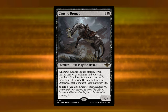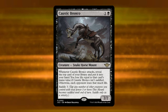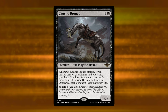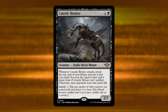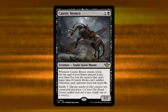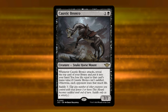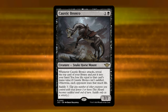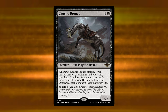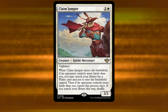The key question: is Caustic Bronco basically Dark Confidant, and if so, would Dark Confidant see play if it were Pioneer legal? Dark Confidant basically sees no play currently — sometimes good in Cube, very rarely showing up as a sideboard card in Legacy or Modern storm after opponents sideboard out removal. So there are two questions: first, is this basically Dark Confidant? Second, would Dark Confidant see play if it were Pioneer legal or Standard legal?